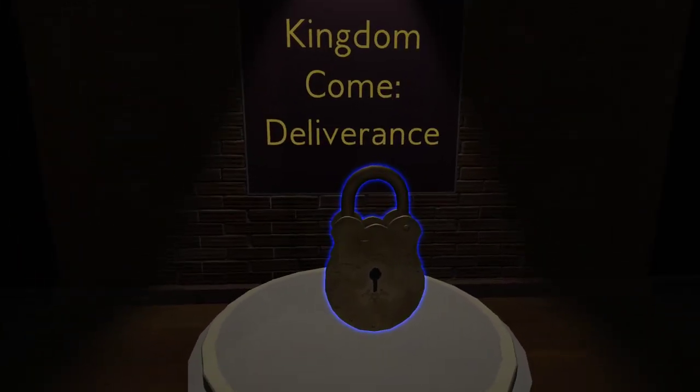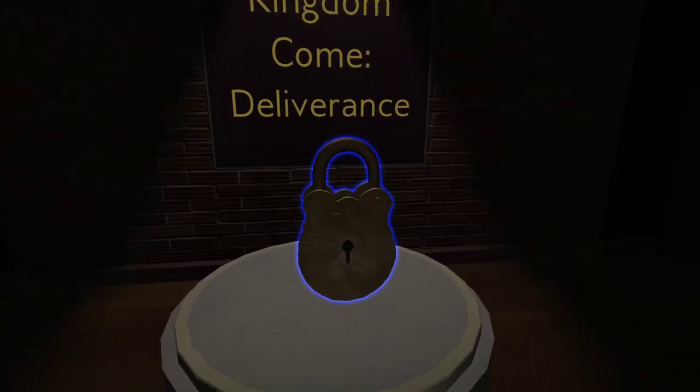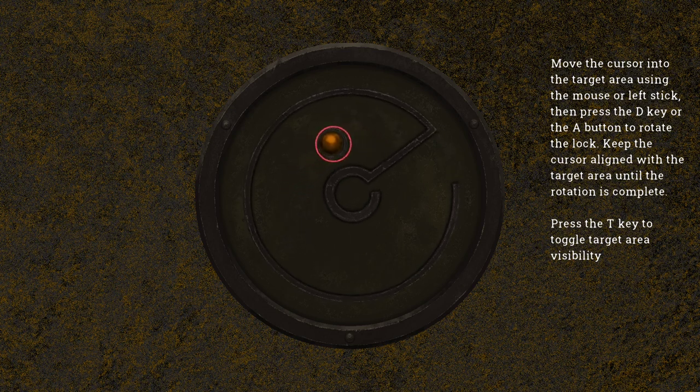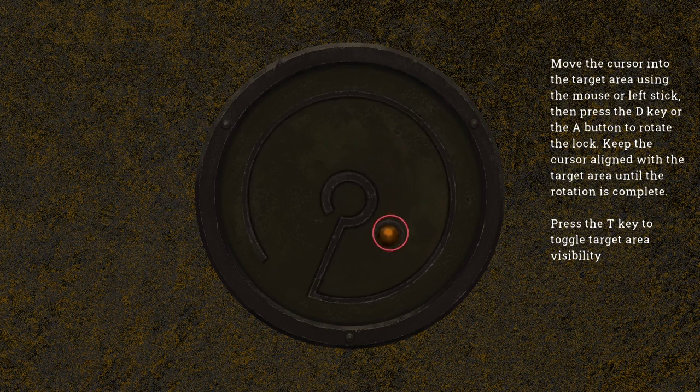Kingdom Come: Deliverance — something I'm always on the fence about whether or not I want to try. You move the cursor into the target area using the mouse or left stick and then press the D key or A key to rotate the lock. Keep it aligned with the target area until it's complete. Interesting.